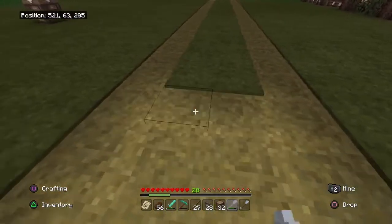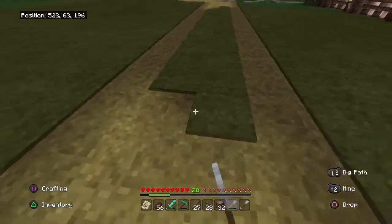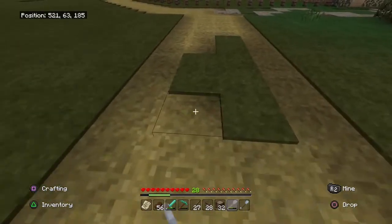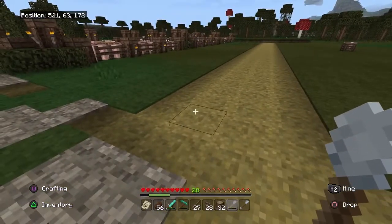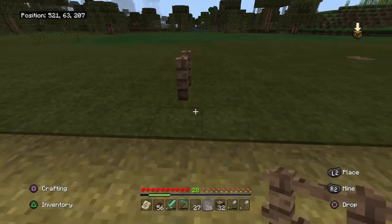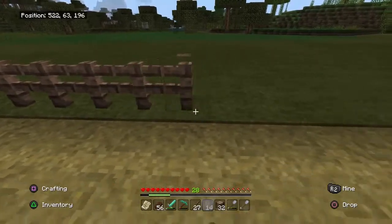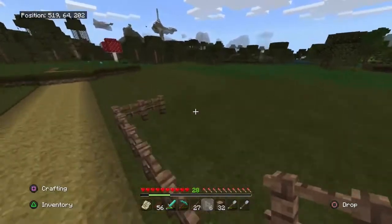I was thinking about doing the wheat farm off camera because it just feels like more of a me project to do something like that. I also got some beetroots, so maybe I can do something with the beetroots too — just make a farm with them, even though I don't really use beetroots. I think I should start it out by making a fence right here.